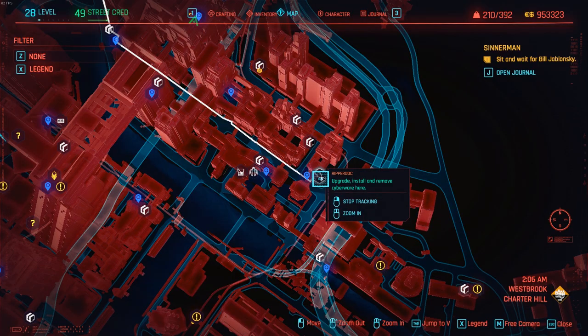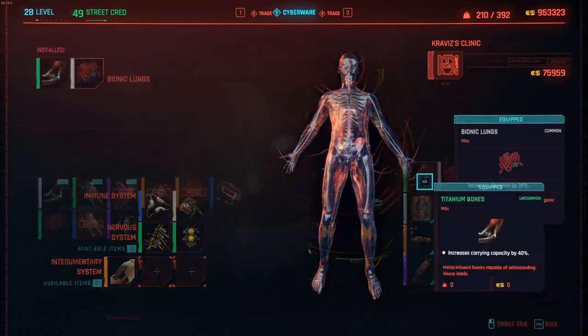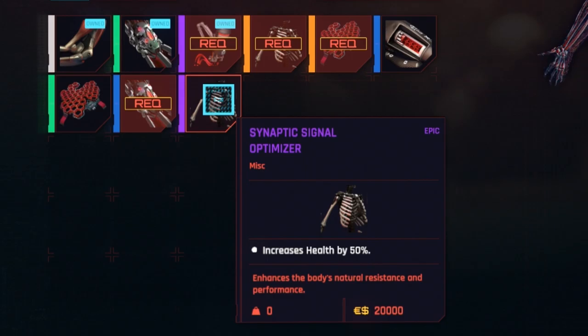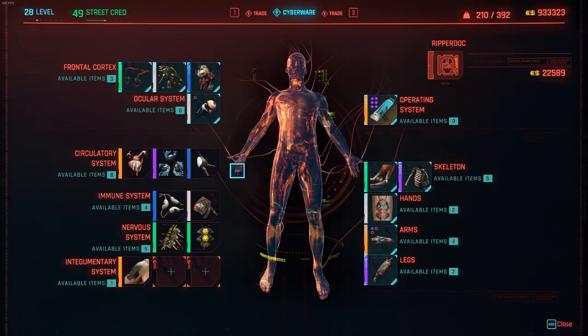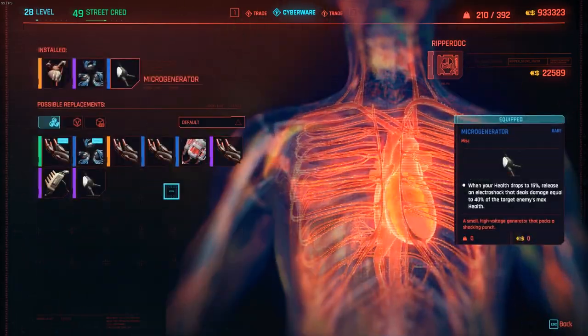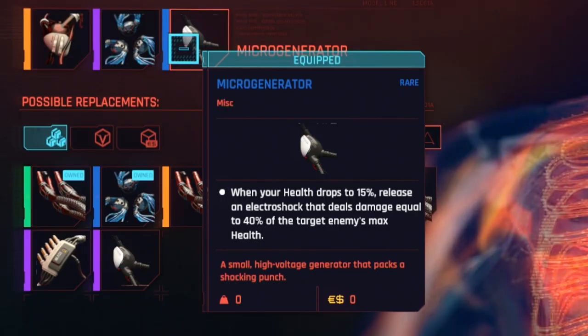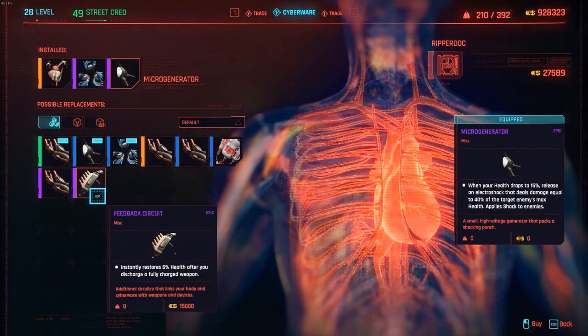Next Ripper Doc we're visiting is in Westbrook Charter Hill. I found a really good upgrade for skeleton — I'm going to take off the bionic lungs and replace with synaptic signal optimizer. The next Ripper Doc is in City Center Downtown. Under circulatory system, I found another upgrade — a micro generator, epic instead of rare, for only 5,000 eddies. Going to purchase that guy too.